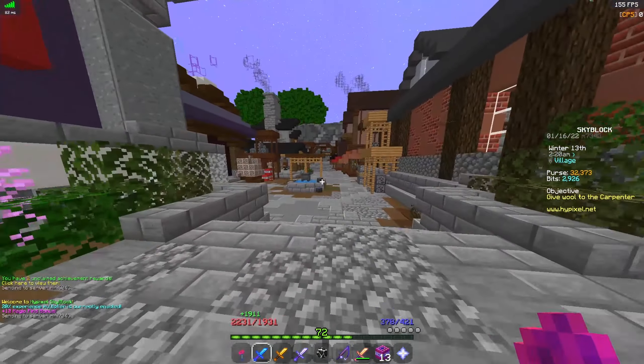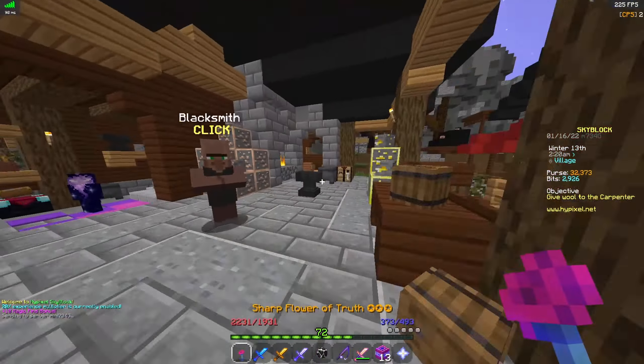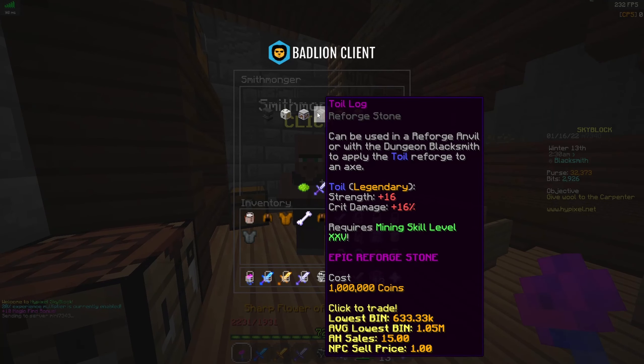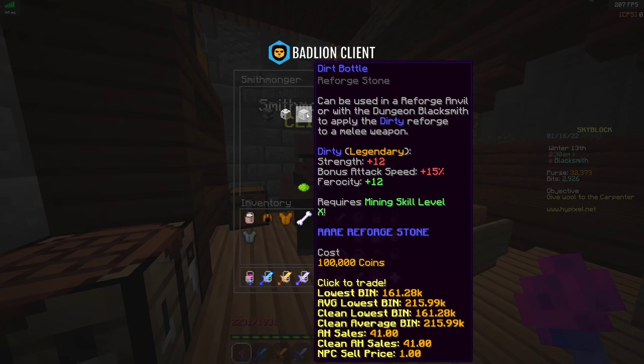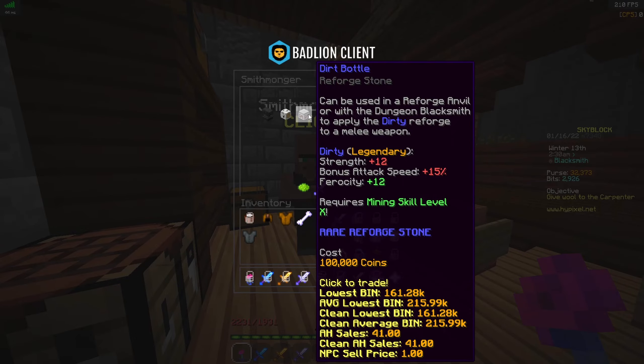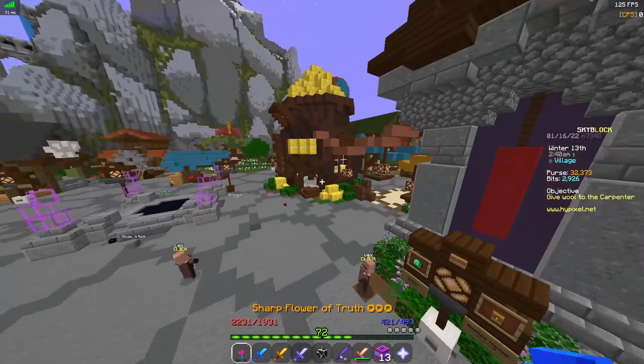So for the reforge, you go over to this guy — 100k — and it gives tough ferocity 15 attack speed, which is very good because attack speed is very important with this weapon.